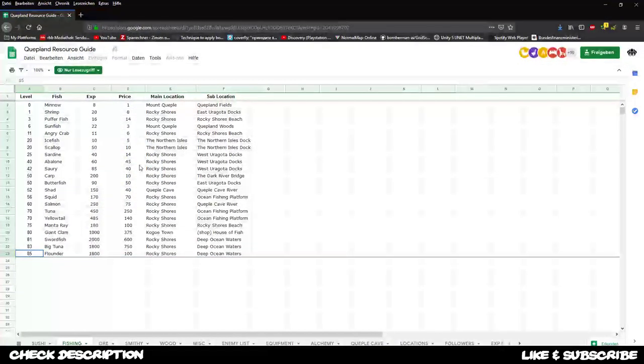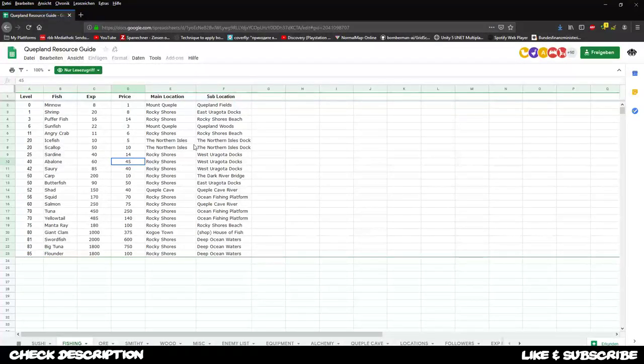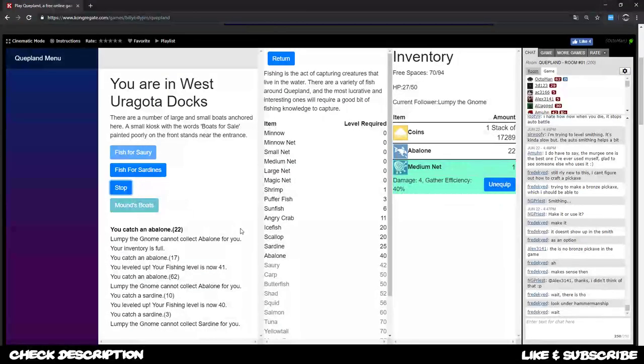The docs confirm 45 for abalone - nice. The next one is sorry, probably gonna skip those since 60 is okay-ish and I still get 45 here. Butterfish is probably the next one I'm aiming for at level 50. All the other ones are not that useful I guess - it's a decision you need to make on your own.